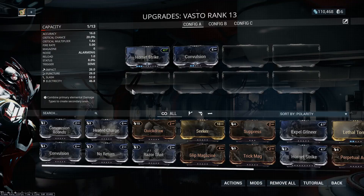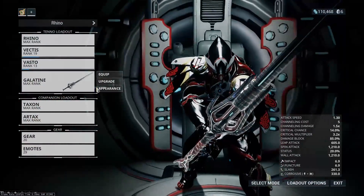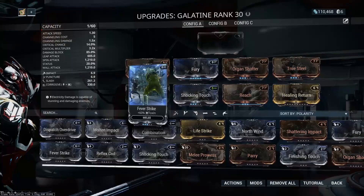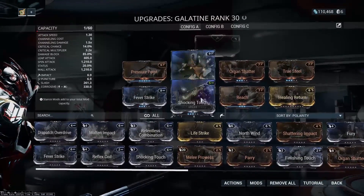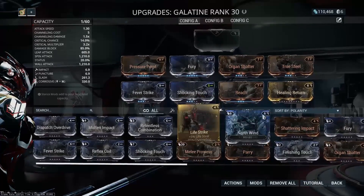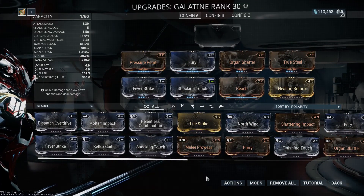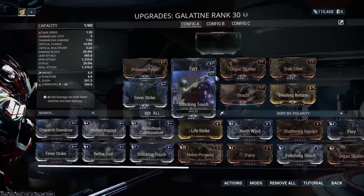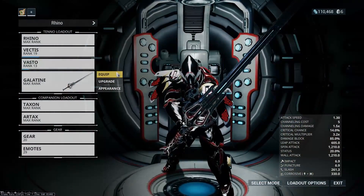I didn't change a lot with the Vasto — I did throw on Convulsion, but that was about it. Our Galantine build is kind of fleshed out for the moment. This is just a basic Galantine build. You could take Healing Return and put in whatever you'd like, like Life Strike or anything else. It's a good starter build if you're just getting started with melee weapons.